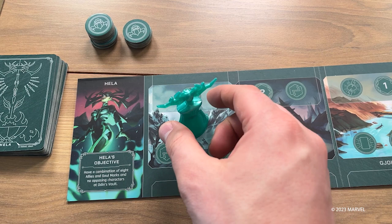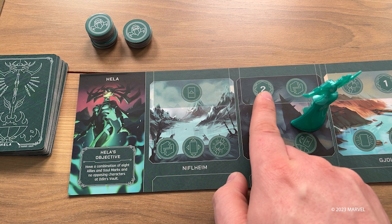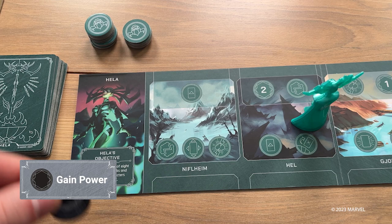You must move your villain to a new location, and this new location will tell you what actions you can take this turn. This symbol here allows you to collect power from the vault equal to the number in the icon and place it on your portrait. These tokens are vital for playing cards and activating abilities.